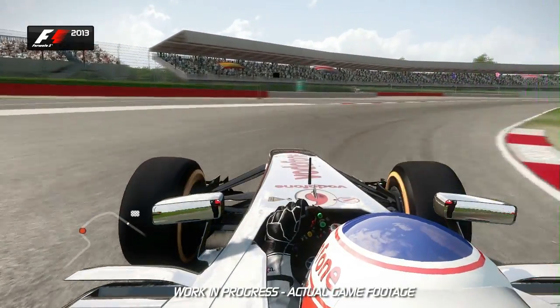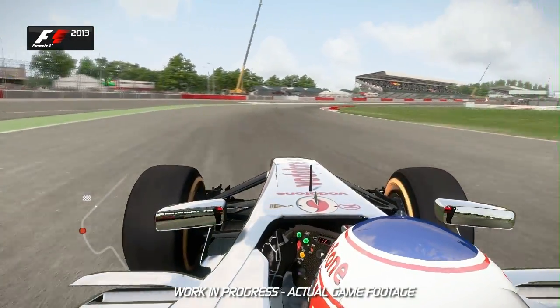On the run down towards that final section of Club, down through the gears again into second, and flick the car left to right. Watch out for that wheel spin on the exit though — you don't want to lose that traction. And that's a lap of Silverstone.